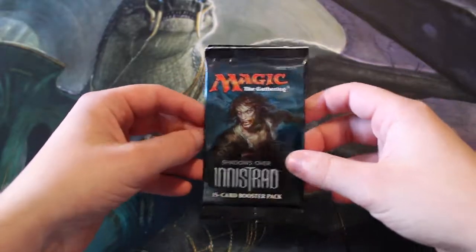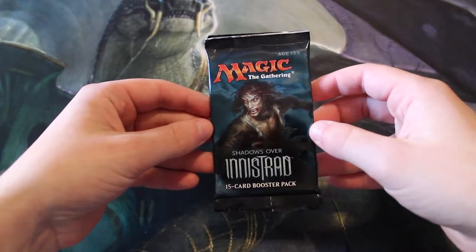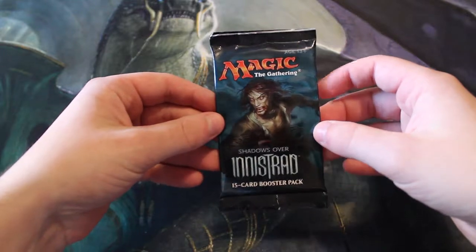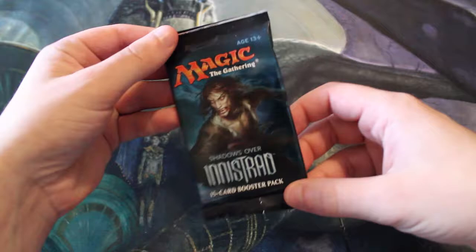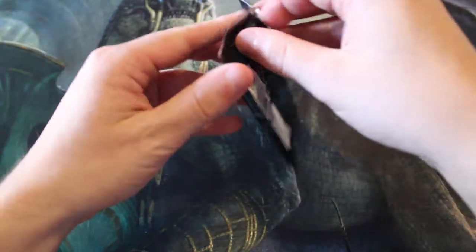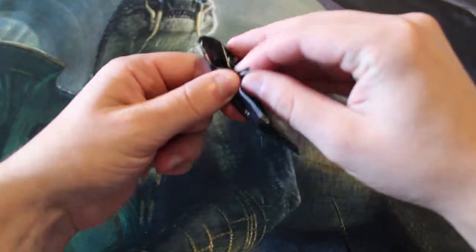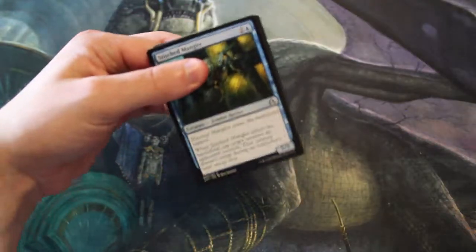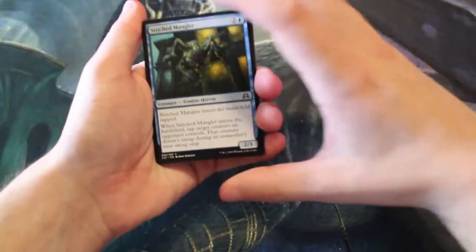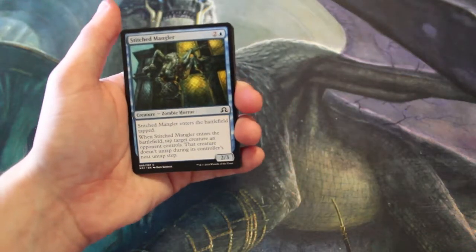Hello and welcome to the Wednesday episode of our Crack a Pack series. Today we have a Shadows over Innistrad pack — definitely a newer set with a lot of good cards. It's obviously not as good as the original Innistrad, but it's a cool set with lots of really good stuff, so we'll see what we get.